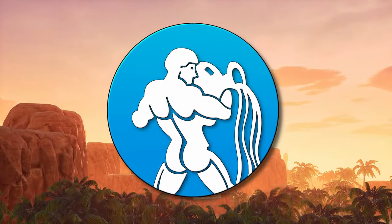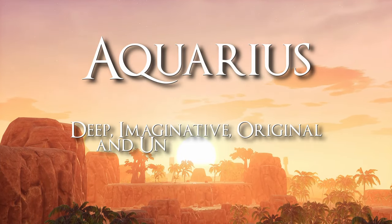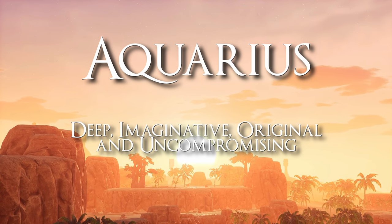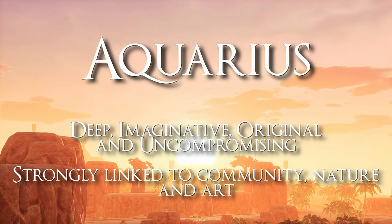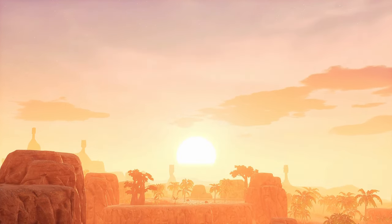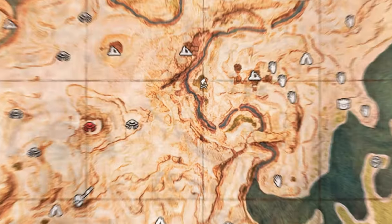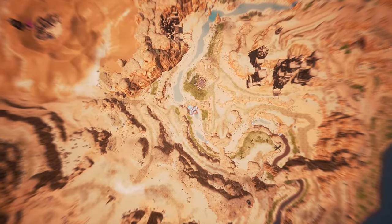Aquarius is an air sign represented by the water carrier, and they are deep, imaginative, original, and uncompromising. They are also strongly linked to community, nature, and art, so today we are building a waterfall tavern with a focus on those aspects. This build is over in the top right corner of Map Square H5, just a step southwest of Mitra's Serenity.